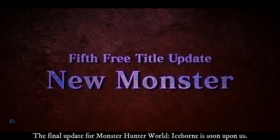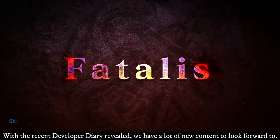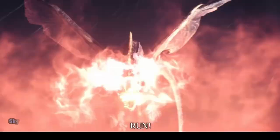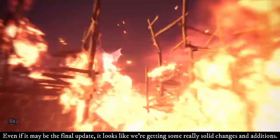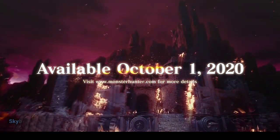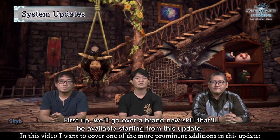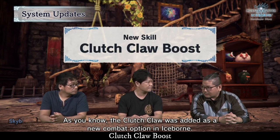The final update for Monster Hunter World Iceborne is soon upon us. With the recent Developer Diary revealed, we have a lot of new content to look forward to. Even if it may be the final update, it looks like we're getting some really solid changes and additions. I want to cover one of the more prominent additions in this update: Clutch Claw Boost.